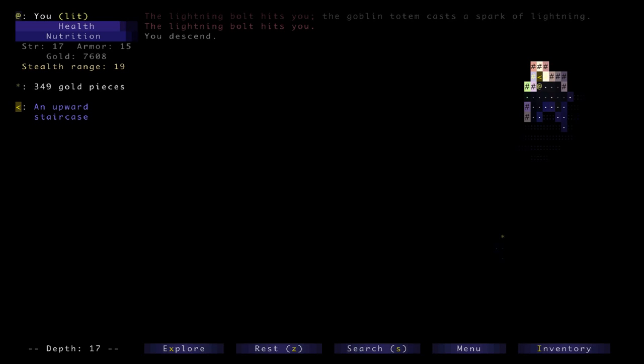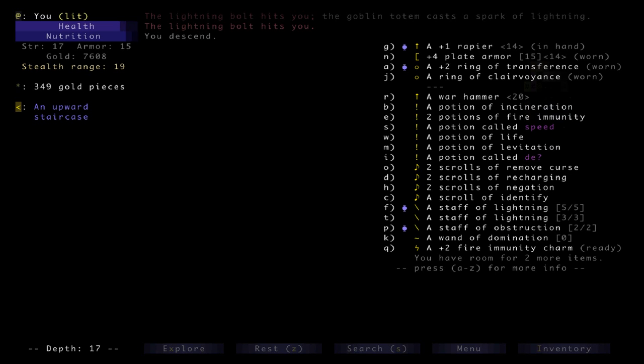Welcome back. This is a Brogue run in progress, episode 4. It's actually been about a year since I played the previous episode — I've just been getting busy with other things and kind of forgot all about it. I want to get back to this, clear this episode off, get this run finished, and then start playing the new version. This is actually 1.7.3, and 1.0.4 has come out recently which I've been playing.